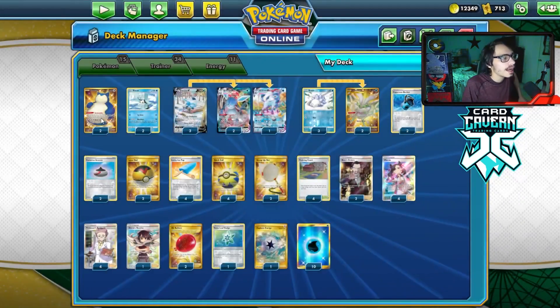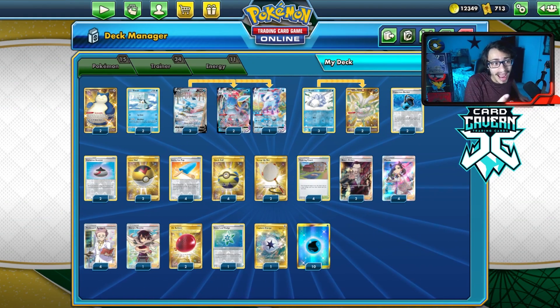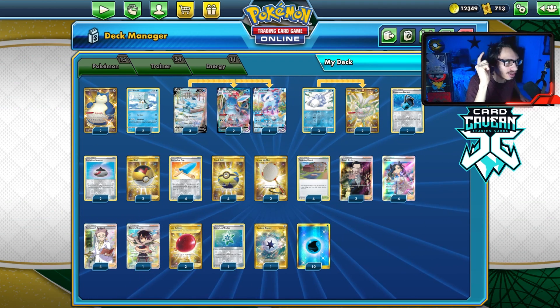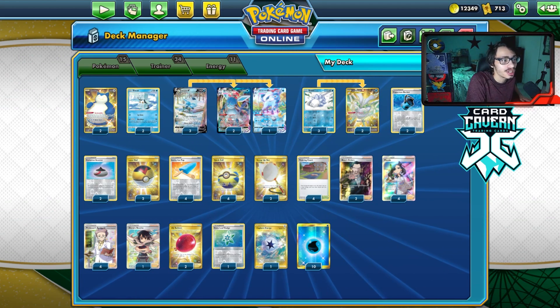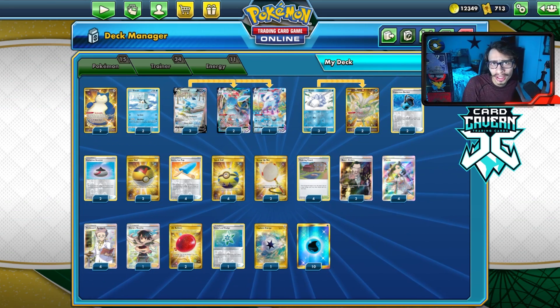This is my Glaceon wall list I'm playing. I am playing a couple Snorlax. I'm not playing the Inteleon engine and not playing any Crobats. Crobat is very bad to play in a Glaceon deck because it's a free two prizes for your opponent to get around Glaceon. The Inteleon engine — there's just not enough room to fit it in the deck.